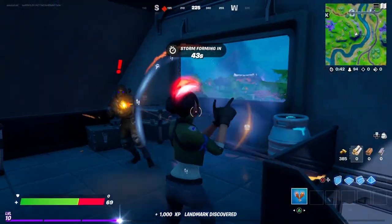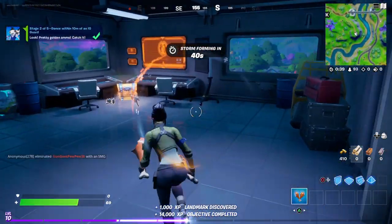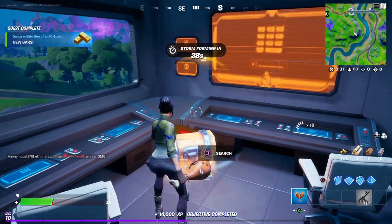Hopefully we can land down there and get an emote off before someone comes in and kills us. Here we go — there was one and I got my emote in. That's all we needed to do. He is angry and he's gonna come kill us.